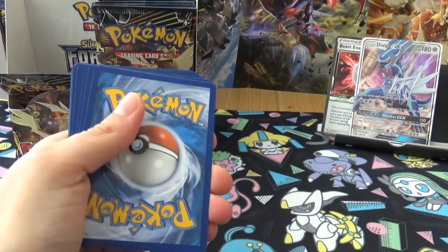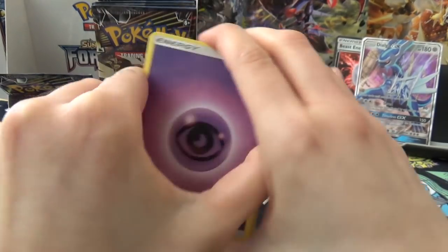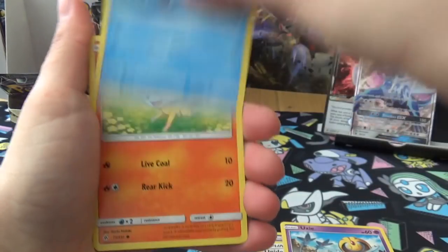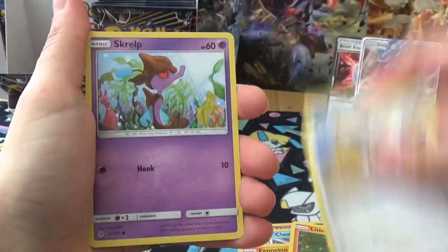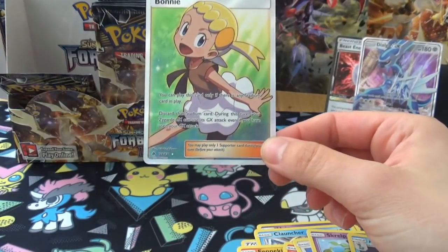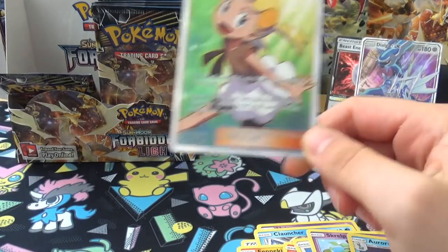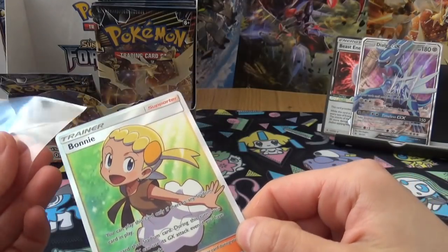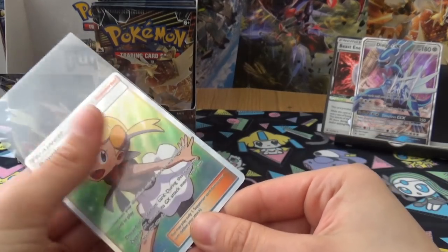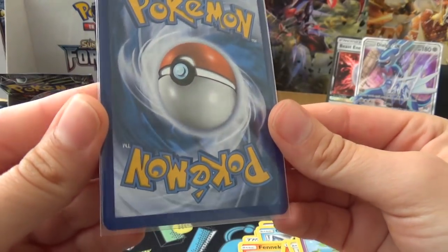Still on the first side of the box with only two hits - hopefully that changes. An Energy, Mesprit, Unidentified Fossil, Uxie, Clauncher, Fennekin, Litleo, Furfrou, Sliggoo, Reverse Aurorus, and a Full Art Bonnie! If I had to pick a full art trainer... oh my god, she is in immaculate condition. We are good - that is absolutely immaculate. Bless my shop.